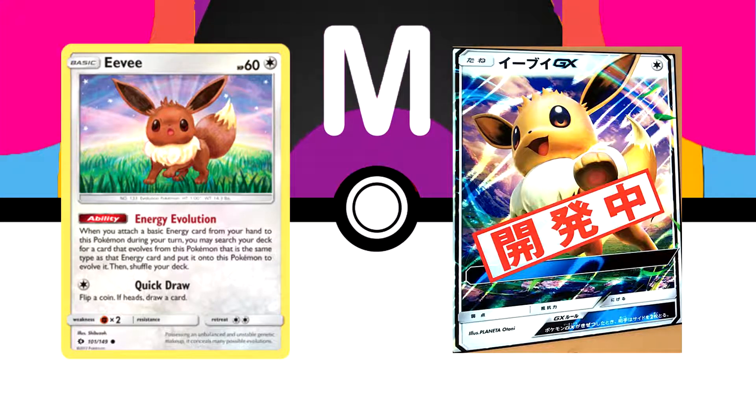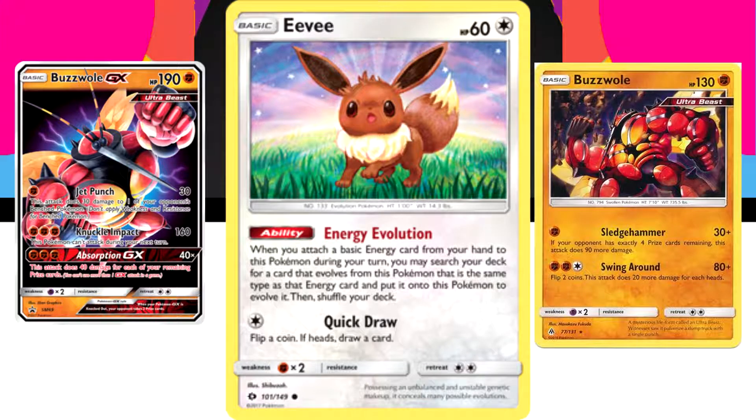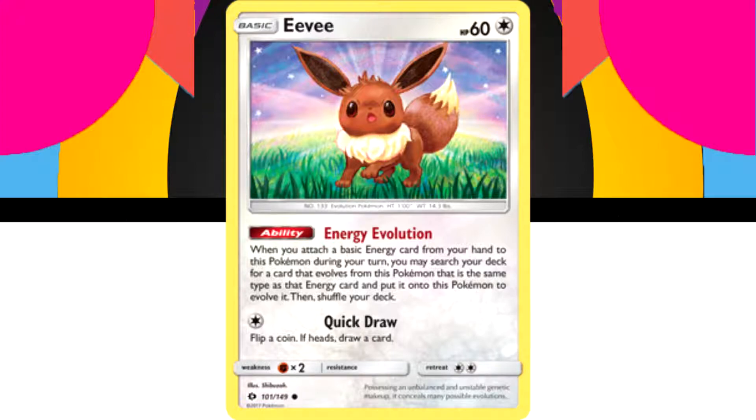Comparing these two Eevees, let's see which one is better. Starting with the standard basic Eevee, it has 60 HP so it can be knocked out really quickly, especially against fighting decks like Buzzwole — one energy down on either Buzzwole attack and this thing's gone. It has an attack that does no damage but lets you draw a card, which is somewhat in its favor. What really goes in its favor though is its ability — a very similar ability that lets you evolve, but this one's a little more handy. By attaching an energy onto this Pokemon, which can be done on the first turn or the turn it's been played, you can search your deck for one of the evolutions and attach it straight to that Pokemon.